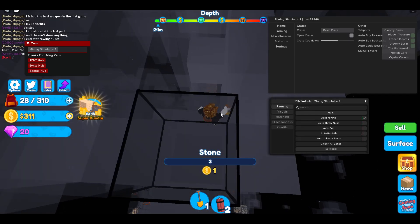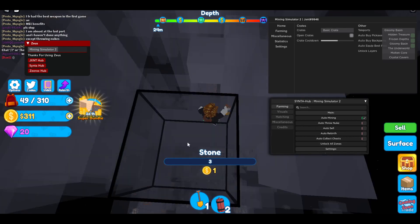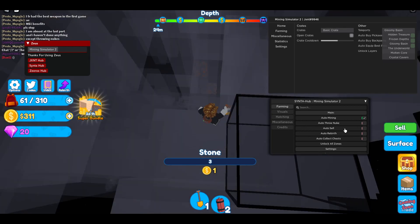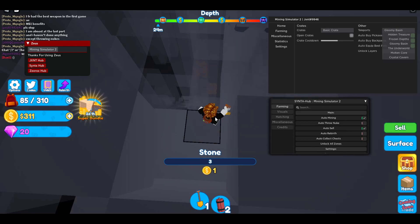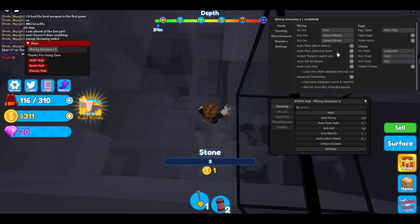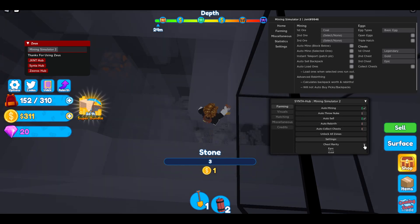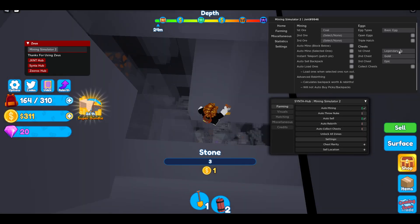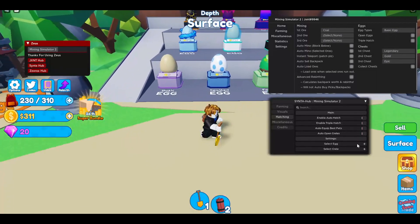You can also do ore ESP or whatever. And you can do 'Auto Mine,' which will automatically mine everything underneath you — as you can see it's just gonna mine everything around and underneath you. You can also auto sell and it will teleport you back, so you can also do this overnight. But in my opinion the first GUI is a lot better since you can select the ores. You also have auto rebirth and auto collect chest — you can also choose the chest rarity.